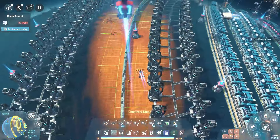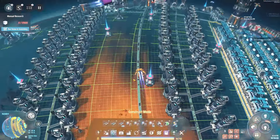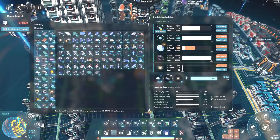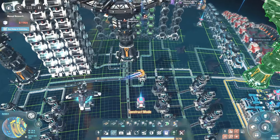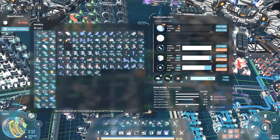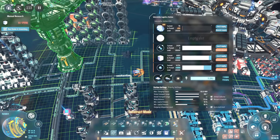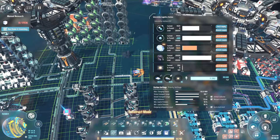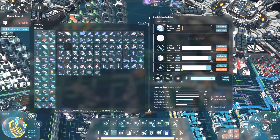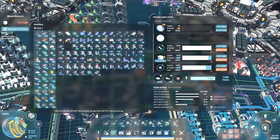It looks like these lines are all humming along fine with deuterium — it will eventually fill this thing up. We are still sending deuterium off the planet, so that's a thing. I'm going to set those to half loads so the minimum load of the vessel is 50%, which will help get stuff off the planet quicker as well.